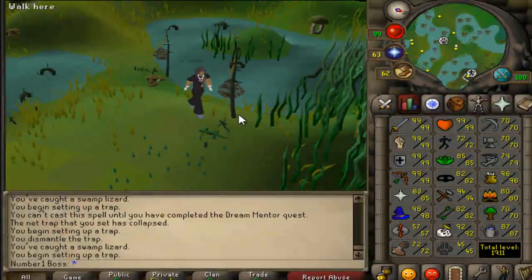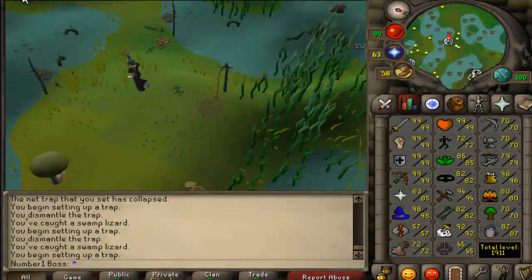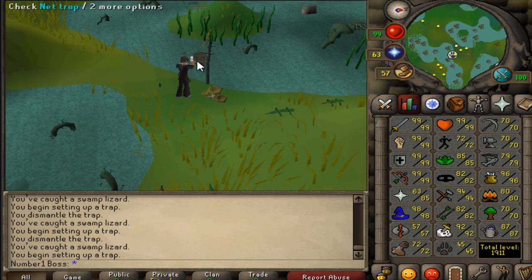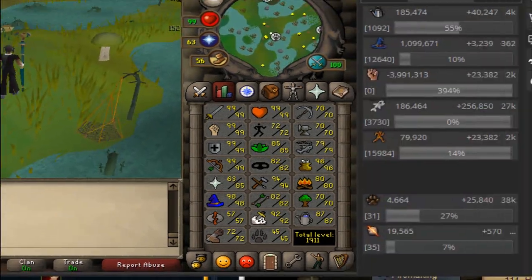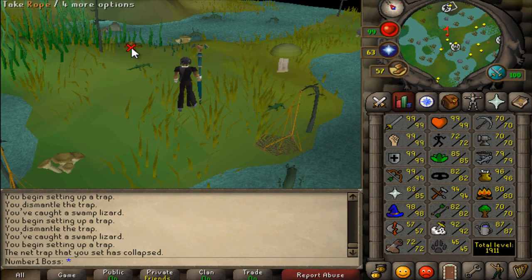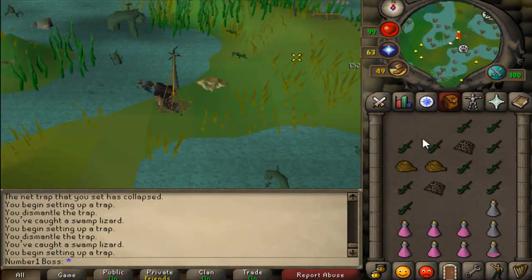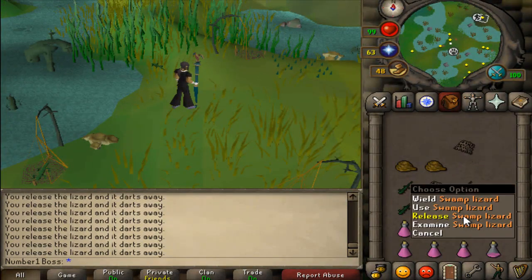Right now I'm getting 38k an hour for hunter - I've done about 25k experience but I went AFK a little bit so I kind of ruined my rate. I think it was around 40-45k without the AFK. On the plus side I've also set my mouse keys to drop the swamp lizards right away, because as you guys know the option down here is the release option, not the drop option.